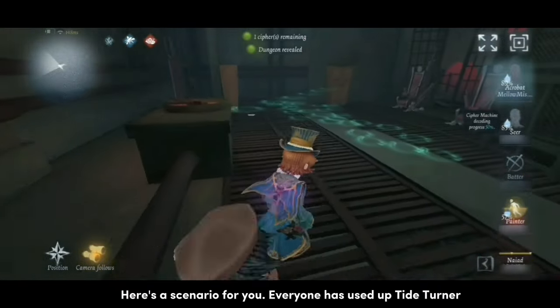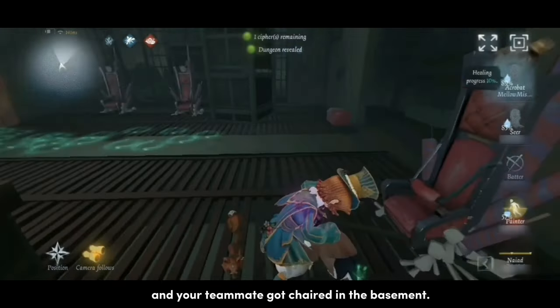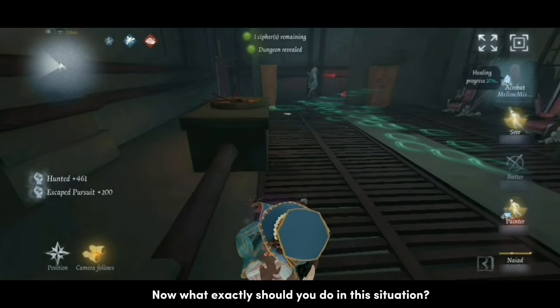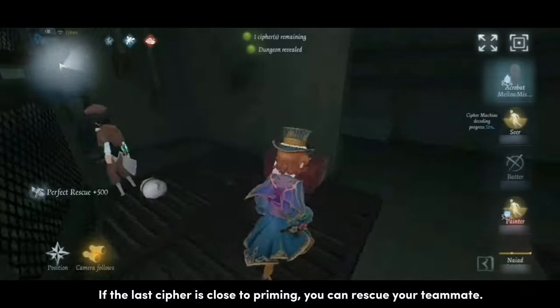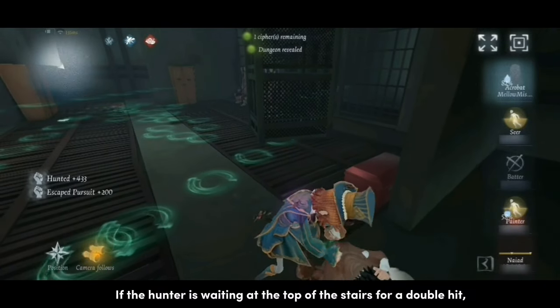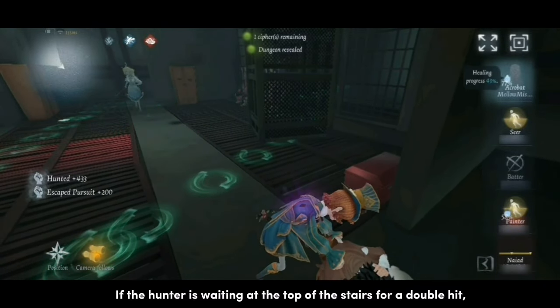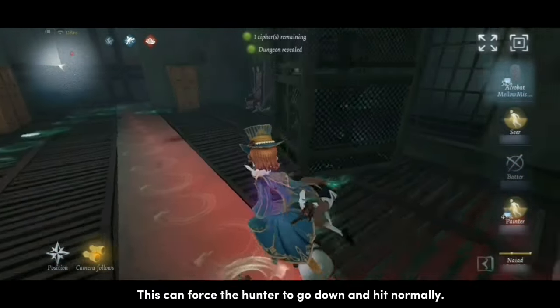Here's a scenario for you. Everyone has used Tide Turner and your teammate got chaired in the basement. If the last cipher is close to priming, you can rescue your teammate. If the hunter is waiting at the top of the stairs for a double hit, you can heal your teammate in the basement. This can force the hunter to go down and hit normally.